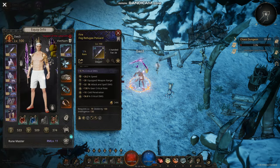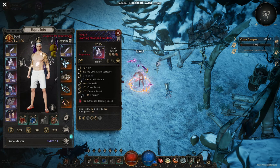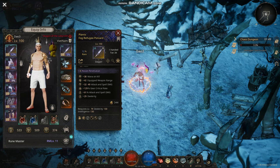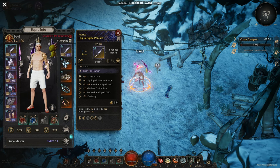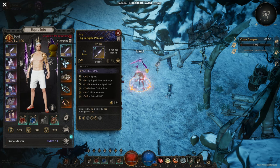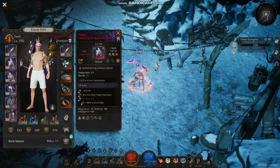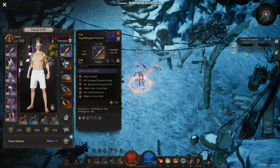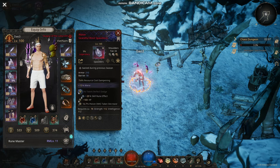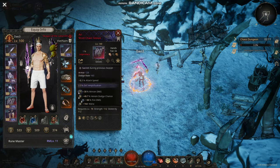For today's build, let's take a look at the gear. You're going to be using dual wheel daggers. You won't need weapon range, so you can get more damage or crit damage in there. When you craft, you need attack speed, quick damage, or quick rate — that's how you craft the dual daggers.